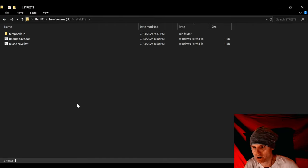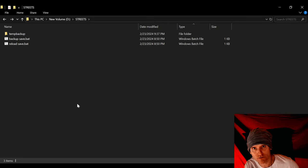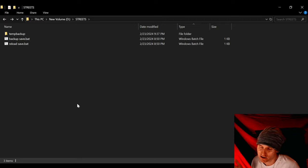And then if we do die, we can just copy those files back into the game save folder, overriding the files, go back to the main menu, reload, and yay — you were able to save scum basically.